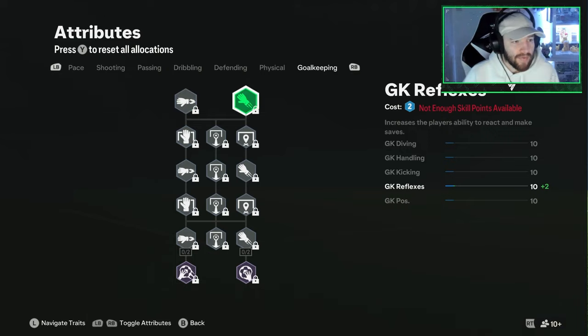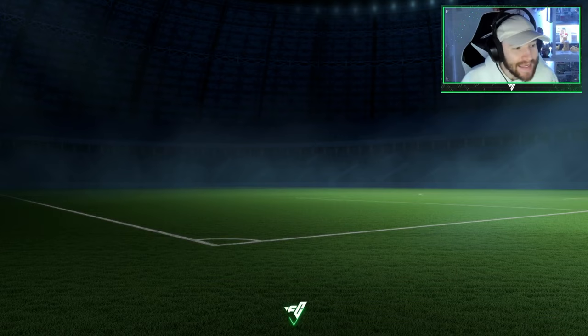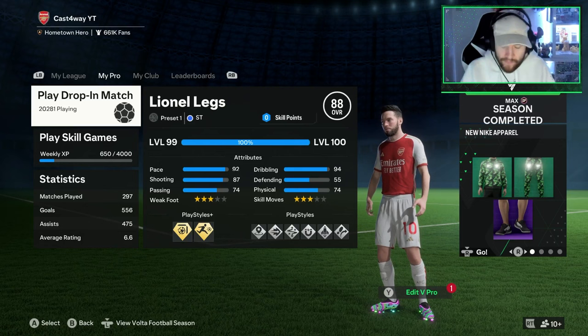Let's talk about how this build works and how good it is in games. We have 5'3, £99, so we're not playing the meta. The meta is to be taller this year, as it has been the last few years. But we really like getting the ball and dribbling around with it, which is why this build is very essential.